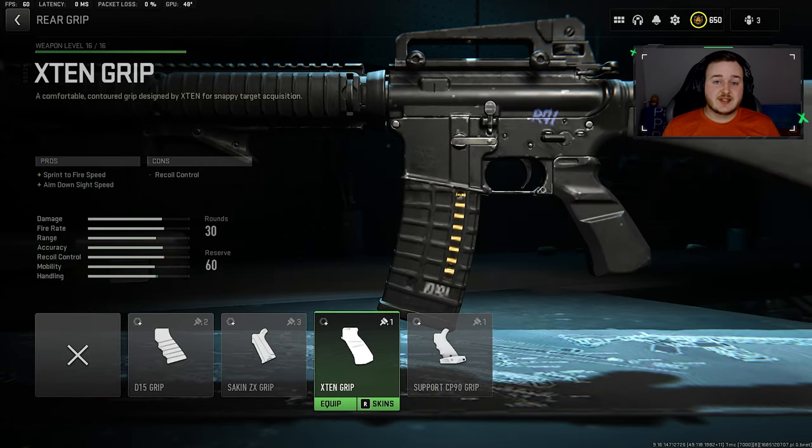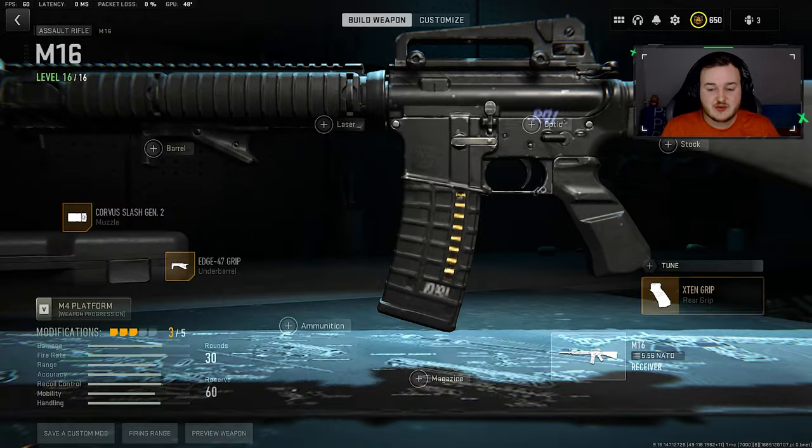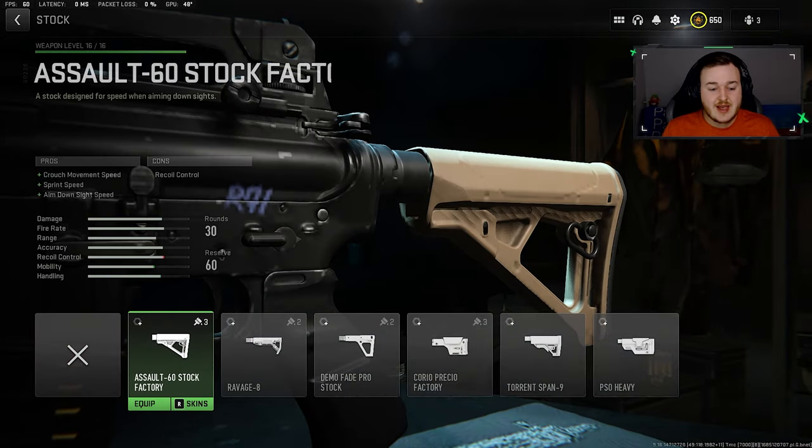For the rear grip, we're adding on the X10 grip. This gives more aim down sight speed and handling. The M16 already has some good handling, but I want to buff it up a little bit and make us more aggressive. Since the M16 got a buff in damage and fire rate, it's going to help us be a little bit more aggressive.